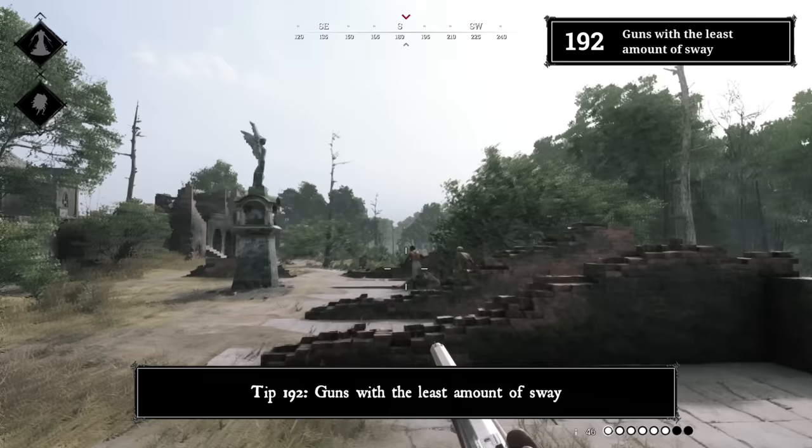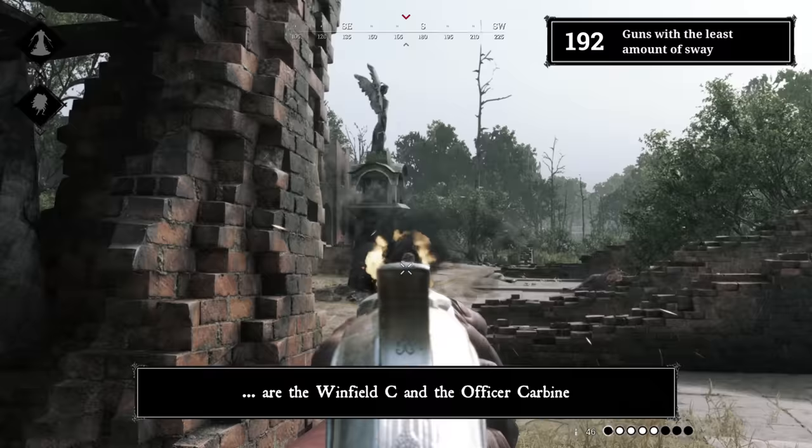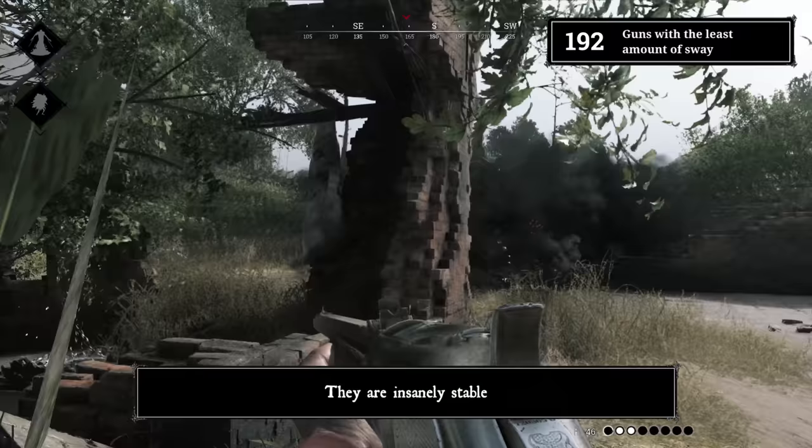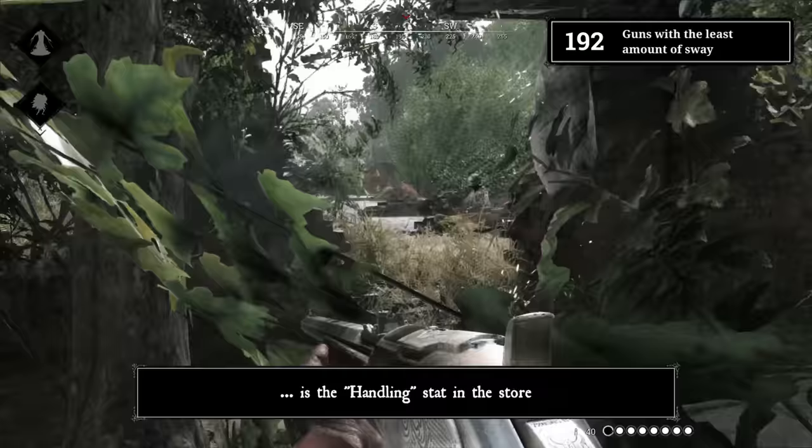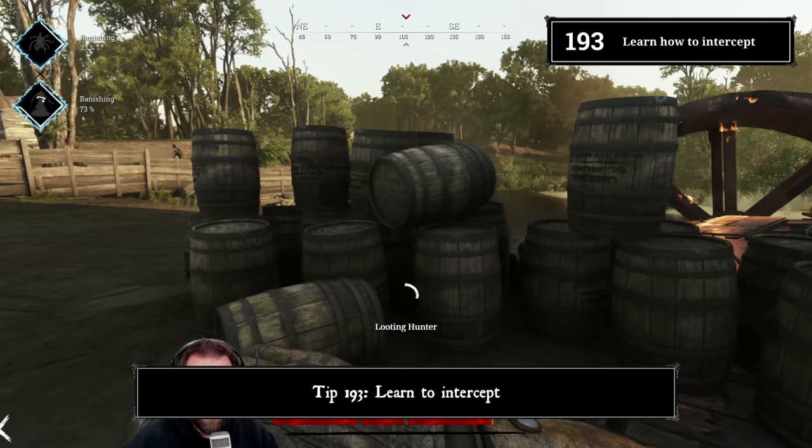Tip 192: Guns with the least amount of sway. The guns with the least sway in Hunt Showdown are the Winfield C and the Officer Carbine — they are insanely stable. So if you're looking for guns that make aiming a bit easier, there you go. By the way, the stat that gives you info about this is the handling stat in the store.